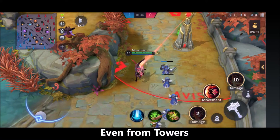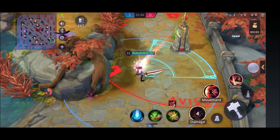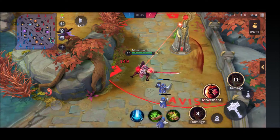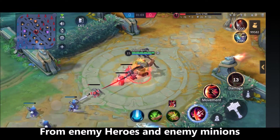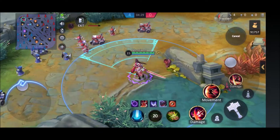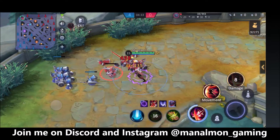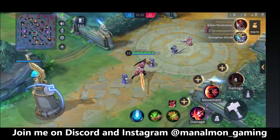If you take any damage from the front during the ultra skill, you immediately trigger an additional slash that stuns enemies for 1.5 seconds. Timing is critical — if you don't receive frontal damage, you miss that 1.5-second stun and the extra slash damage. The CC immunity and 50% damage reduction help you sustain during fights and apply significant crowd control.